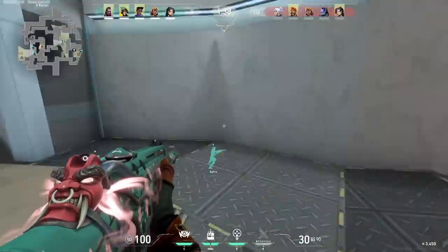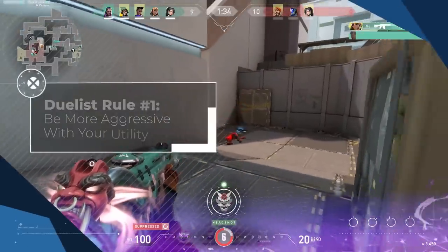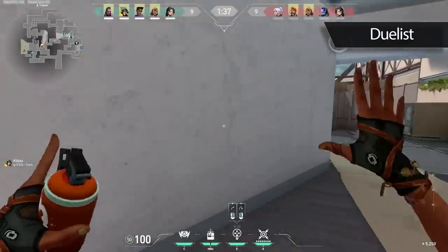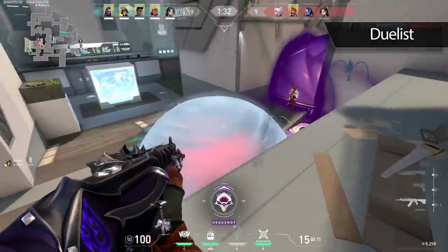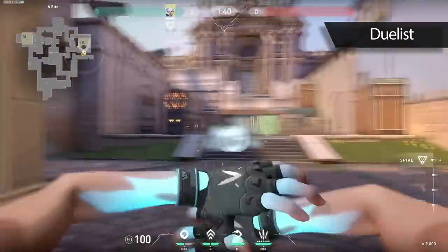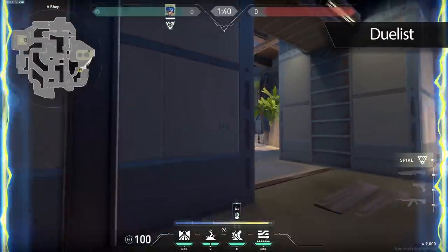To kick off this video, I'm going to start by talking about the most popular role in the game, duelists. The first game changing rule to keep in mind when playing a duelist is to be more aggressive with your utility. As a duelist, your main job is to make space for your team — get them onto a site on offense, and help take control of certain areas on defense. Duelists have very explosive kits, so try to take advantage of that by making plays: dashing onto site as Jett, double satcheling in as Raze, or sprinting in as Neon.